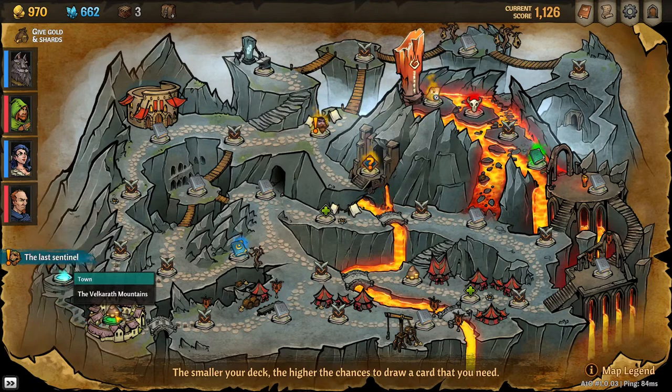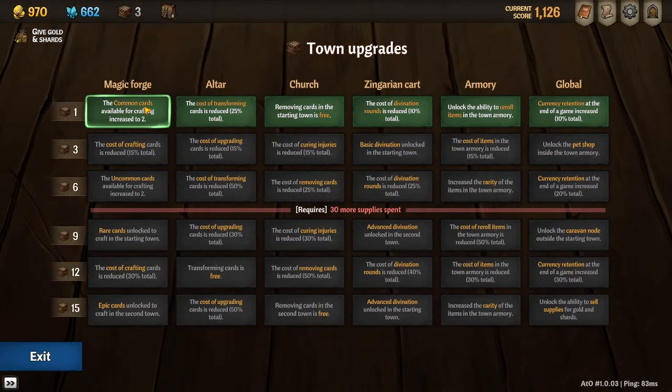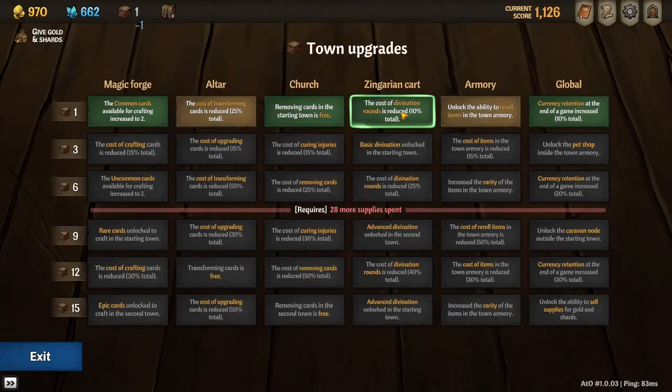I'm ready to go. Let's go to the Valkyreth Mountains — oh, this is where we do the town upgrades! We can spend supplies to upgrade things about the town and improve each of the carts. There's currency for the end of the game, re-roll items in the town armory. They gave us three supplies each. Actually it might be three total — I'll spend one.